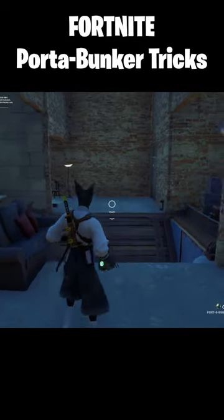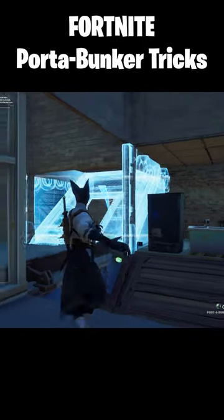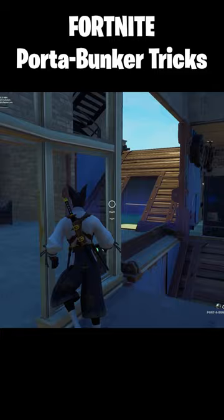When using a port-a-bunker in multi-story buildings, always throw it at a wall. Otherwise, it will go into the floor if you throw it at the floor. This seems like a bug, but this is the way around it.